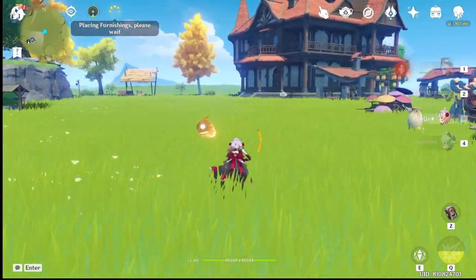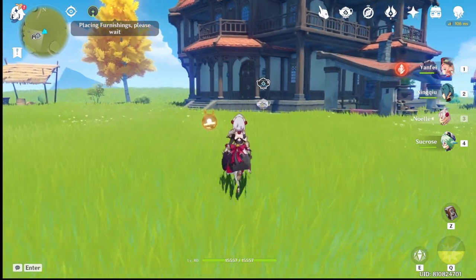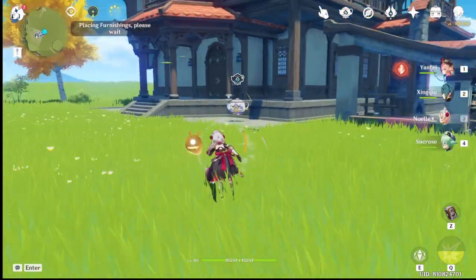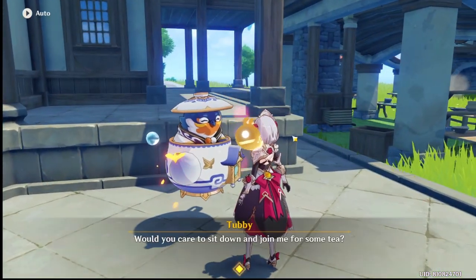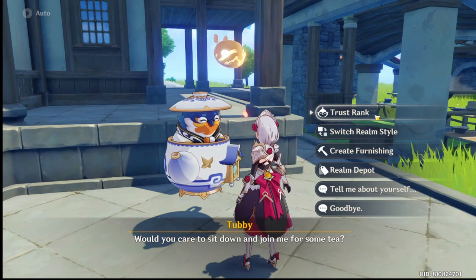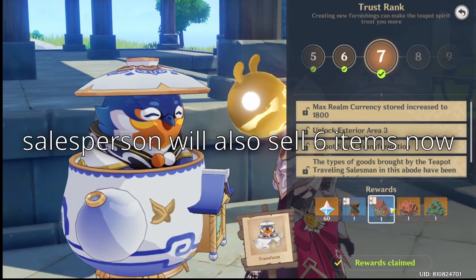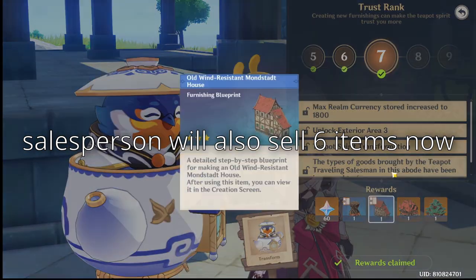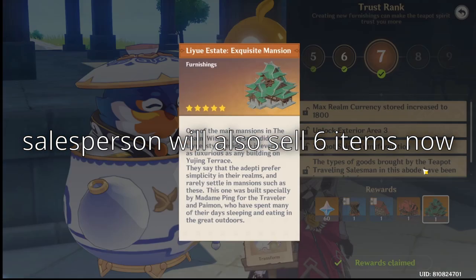Alright, hello. Today is just going to be a quick video. I just woke up and started opening my Serenitea Pot and I noticed that I only had two new furnitures remaining before I reached rank 7, so I made that and I got rank 7. What I got was some primogems, spare change, this tower, this house, and the new main building — the Liyue version.